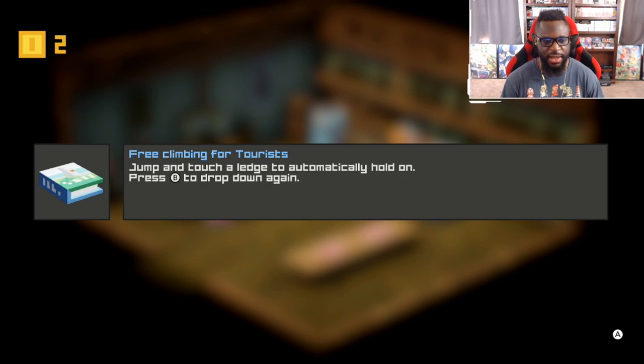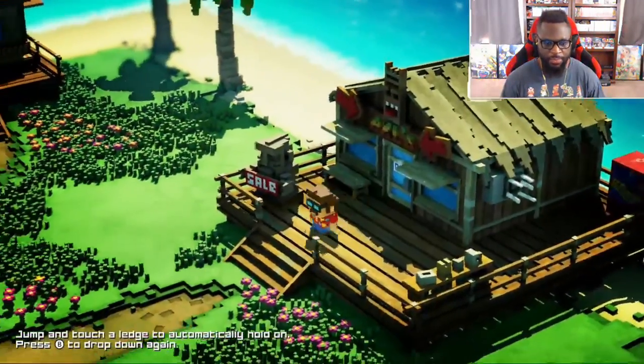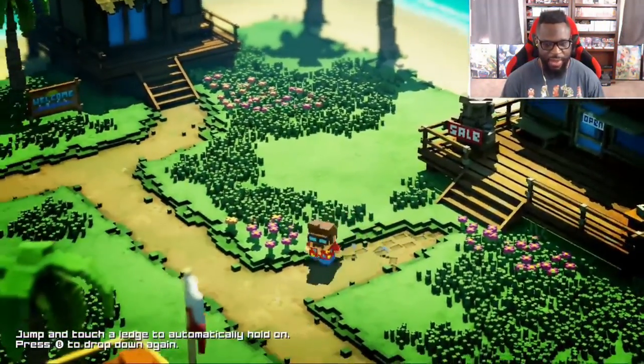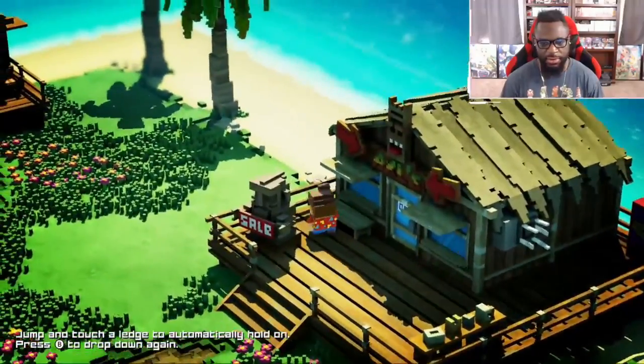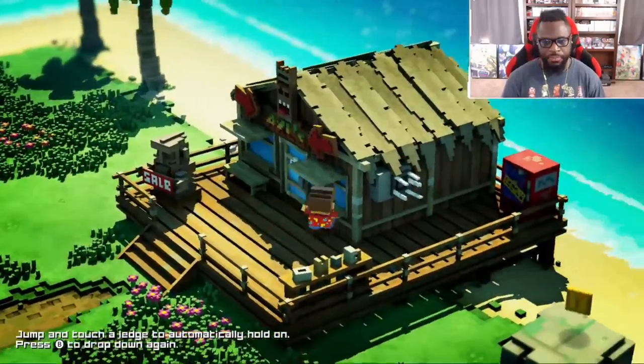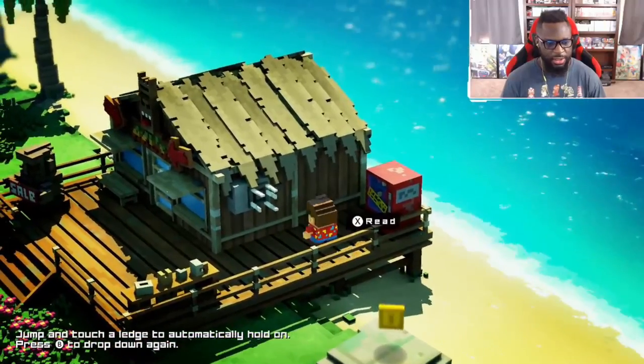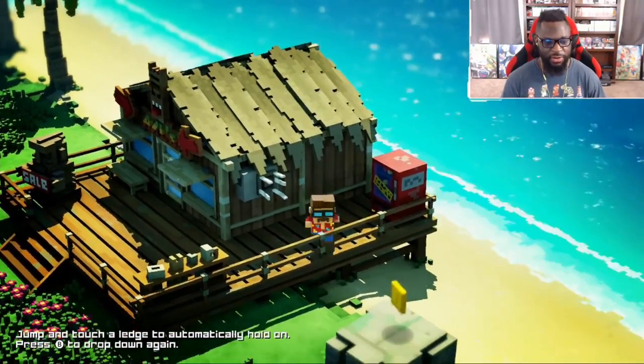The free climbing tutorial explains: jump and touch a ledge to automatically hold it, and press B to drop down again. Let's go get some more coins so we can buy that. We need to jump and touch a ledge to automatically hold on.